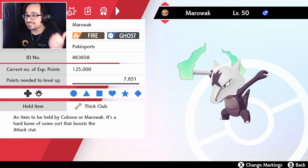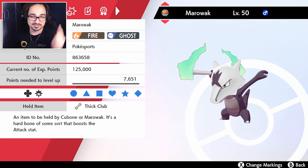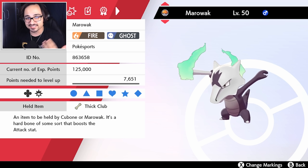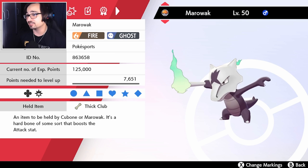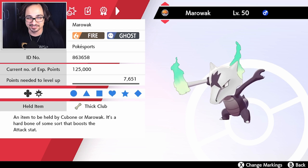Following on, we do have a max speed, max attack Marowak. The reason I'm doing this is because Marowak is one of the hardest hitters that I could possibly think of. It has Lightning Rod to support the Primarina as well, which is nice. The rest of my team is going to be hard hitters.